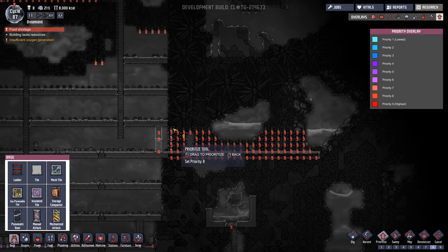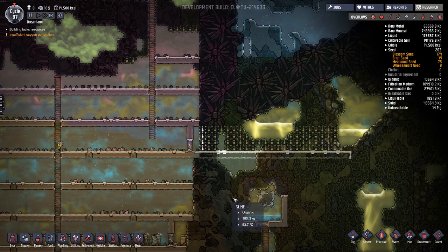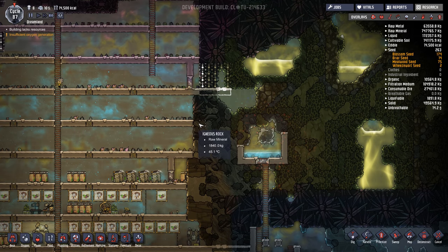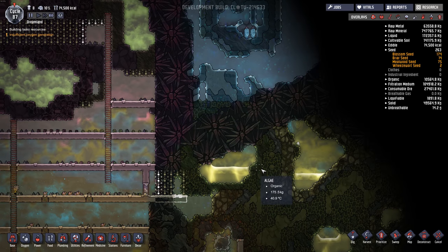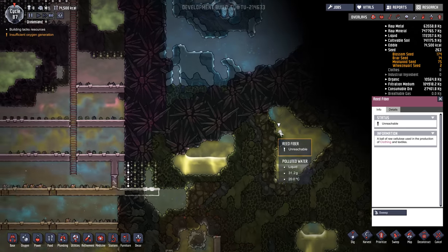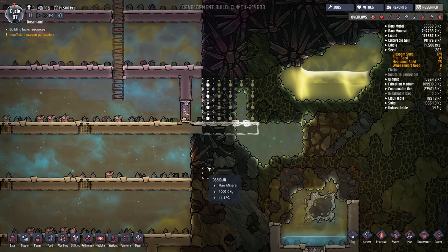Make this priority 8 for now so they don't do it immediately. I just realized this is gonna make a complete mess, so maybe I'll do something different — could go under here, that might make more sense. That way we're not getting into this water just yet. And there's some weed fiber in here which we can use to make clothing later on.